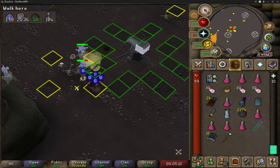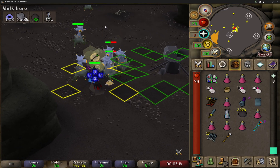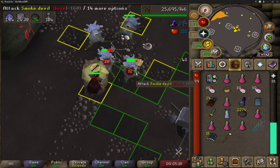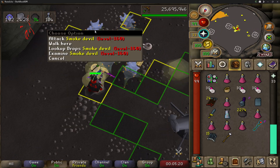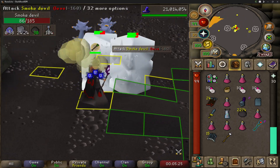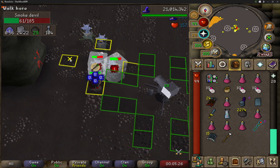If they're not pulling, sometimes you may even have to go into a diagonal to pull them closer and then jump on the tile you want. Then they will all be stacked where you can hit them all at the same time with your burst spells. And it's just that easy to burst smoke devils.